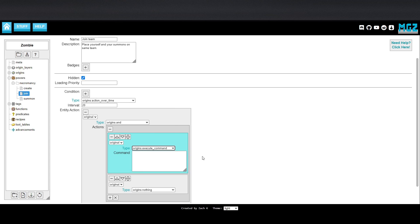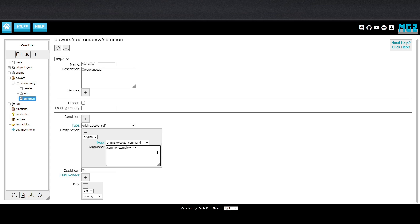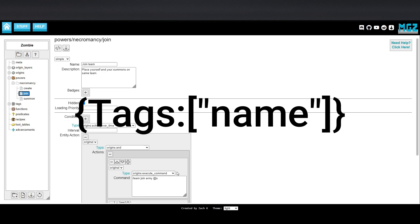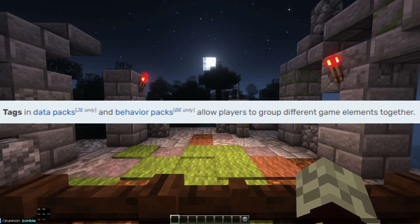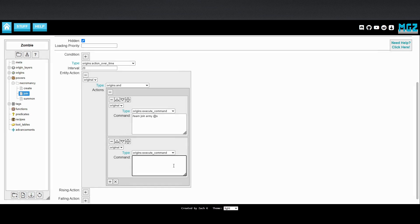You will need two functions for this to work. The first is slash team join army at s, which will put you on the team. Before we can write the second line of code, we need to add something to the summoning file. Change the code to slash summon zombie tilde tilde tilde, and then add something relatively complicated: curly brackets, tags colon, square bracket, and then in quotations any name. I've chosen ztame to indicate that they are tamed zombies. Then close the bracket and close the curly brackets. Tags are a system used to group things in Minecraft, such as blocks that can be mined with a pickaxe. This command manually assigns one to the zombies that we summon, so they can be affected by our future coding.